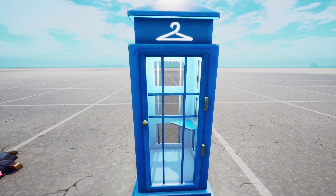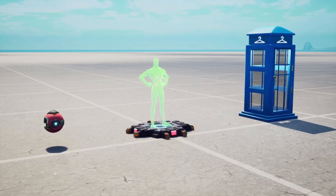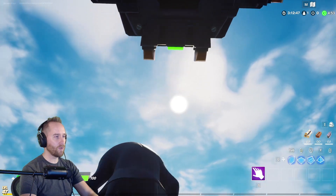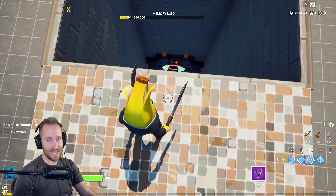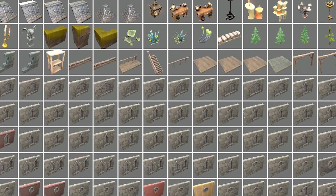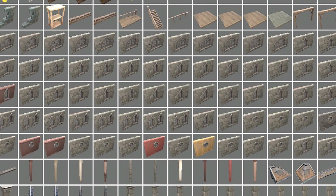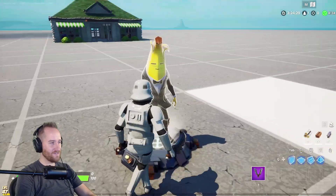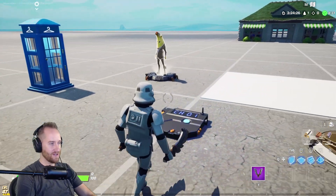It's update day and we've got some brand new devices. It's rare that we get new devices in creative mode and today we actually got three. It's not cars or helicopters or boats, but I think these new devices are going to be very helpful for a lot of map makers out there and open up a lot of possibilities for things that we couldn't do before.